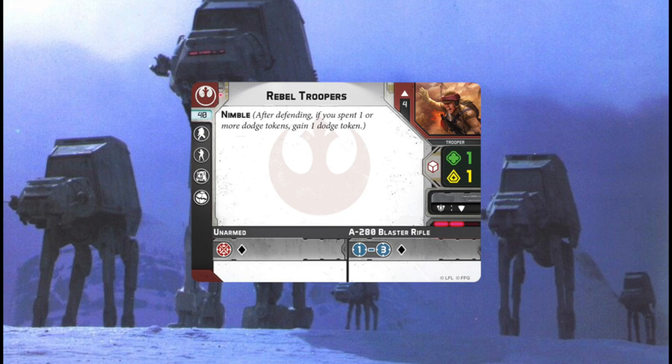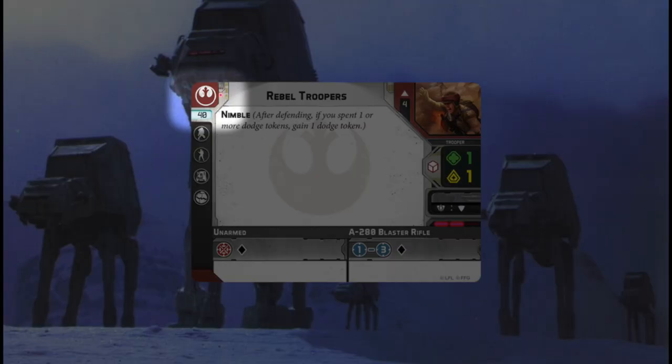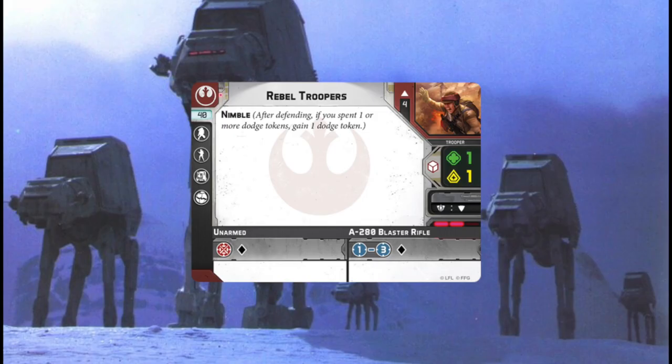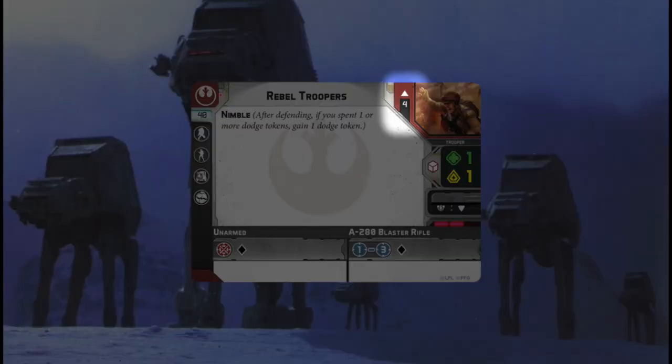The Rebel Troopers card is going to have a number of different things on it. At the very top left, you're going to have your faction symbol — that's going to be the Rebel Alliance in this case. Going over, you'll have the name of the unit, Rebel Troopers. And then on the top right, you'll have the rank of the unit — in this case a core unit — and the number of models in your unit, in this case four.